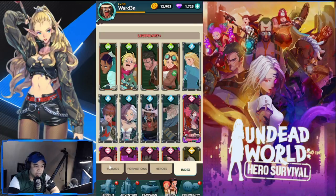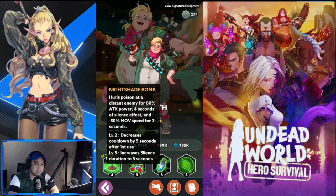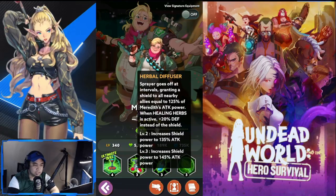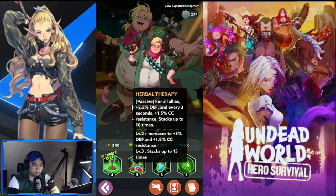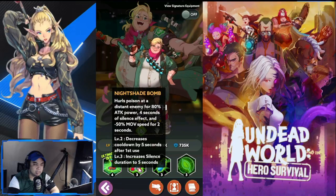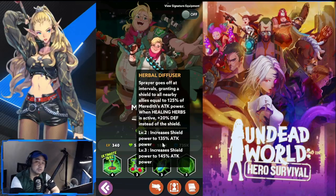The next Colligium must-have for PvE is Meredith. She contributes to your team's survivability through the shield she provides — equal to 20% of Meredith's HP. She also gives buffs, including a 20% defense bonus, and her shield power increases to 135% of attack power.